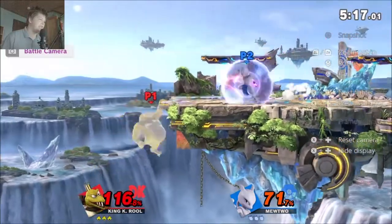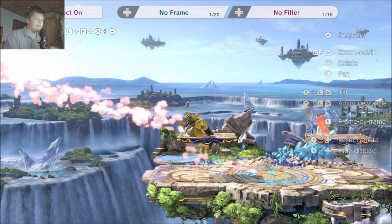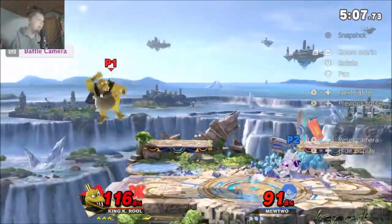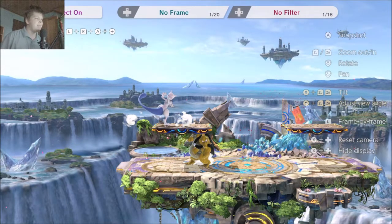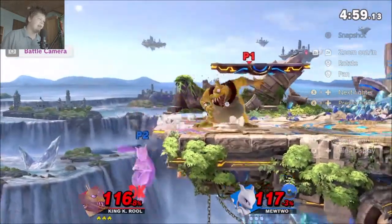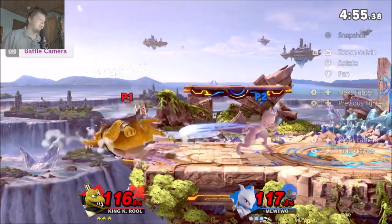Mewtwo could pretty much get a free kill here but decides to stay on ledge. If Mewtwo had run off there and B-reversed his neutral B charge, he would've been below stage — his back air covers so much, K.Rool doesn't get around that. Also, this guy recovering high is something he does too often that you can react to. This Mewtwo isn't going to ledge pretty much at all, but rather going high then to mid-stage. When he's on platform, you up tilt a lot, which is definitely viable, but Mewtwo had no invincibility on that ledge grab, so not the best option.